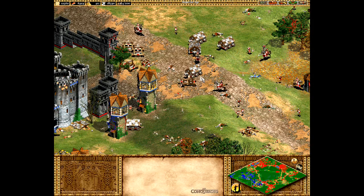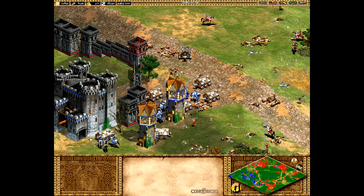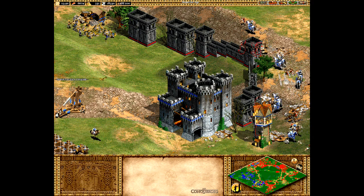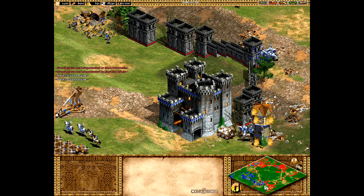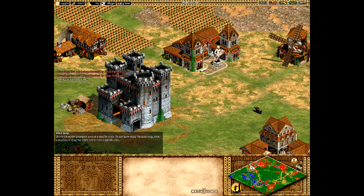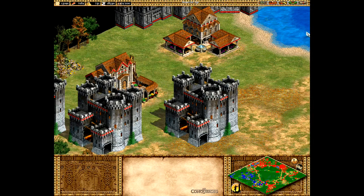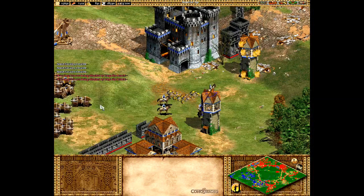Welcome back. I thought things would settle down and I could gather resources, but I just kept getting attacked over and over. My new strategy is to just let this area go and let these guys fight it out. Instead of going counterclockwise, I'm going to go clockwise and take out this easy target here so I can get their resources. I'll send some gold over and just let these guys fight it out.